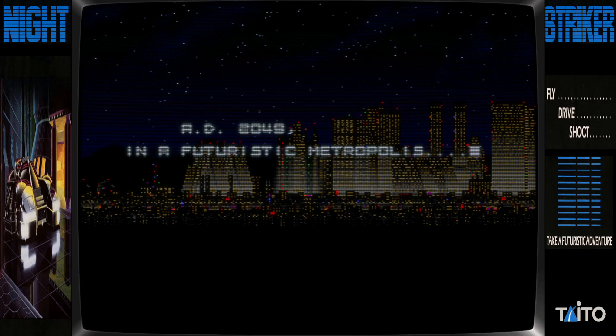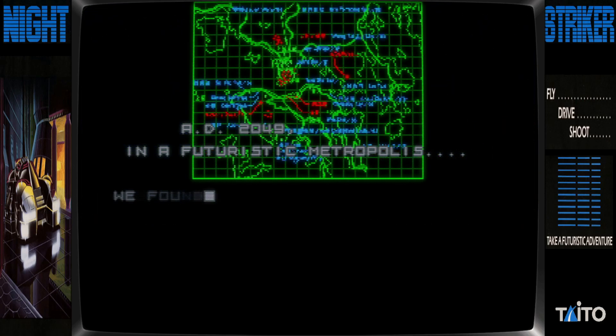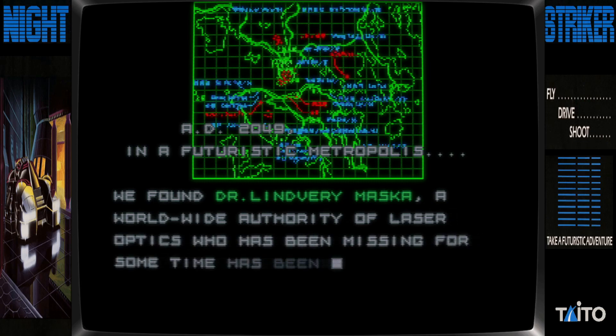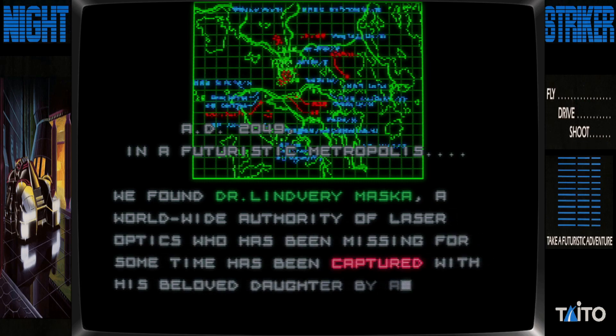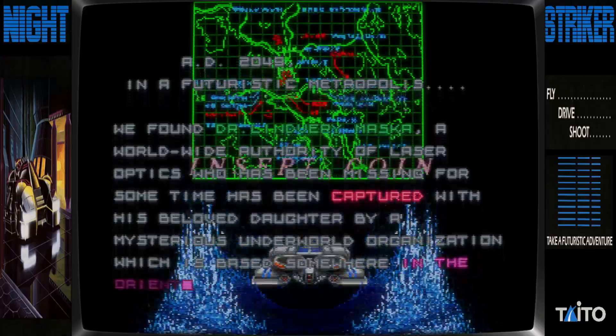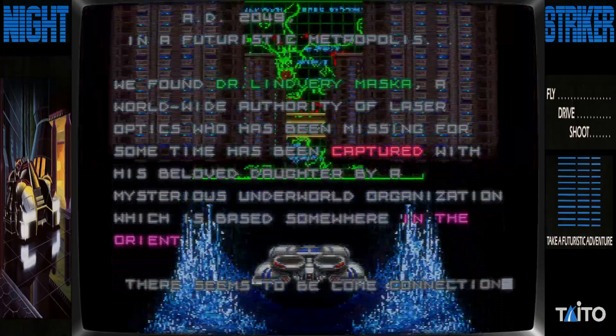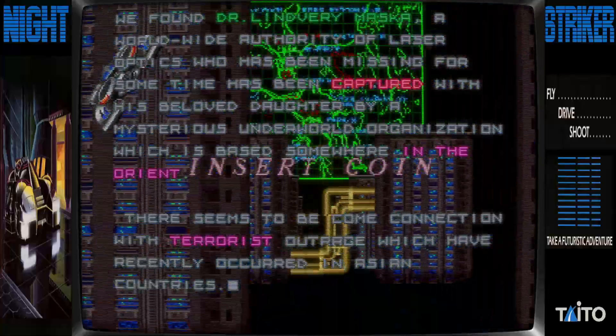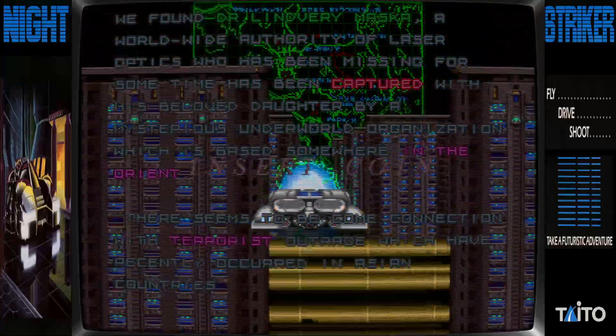In the futuristic metropolis, we find Dr. Livery Masker, a worldwide authority of laser optics, who has been missing for some time and has been captured — his beloved daughter taken — by a mysterious underworld organisation which is based somewhere in the Orient. There seems to be some connection with the terrorists.